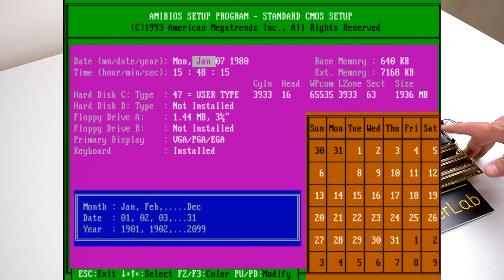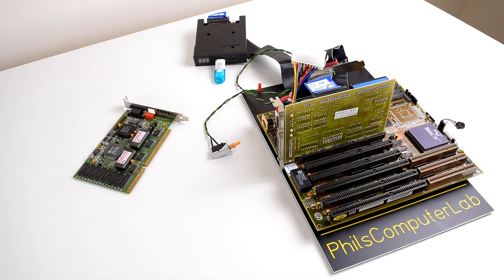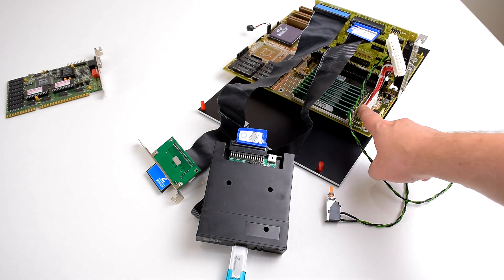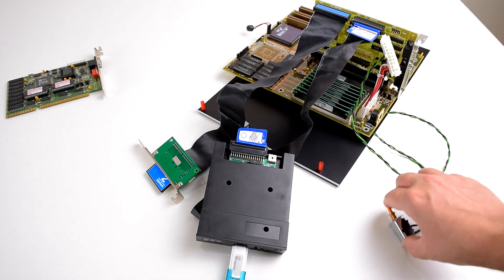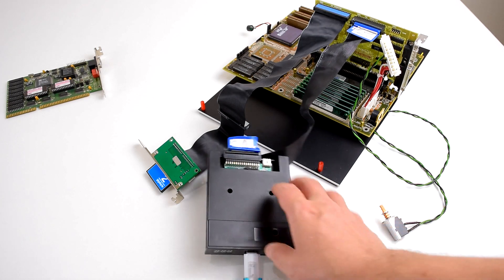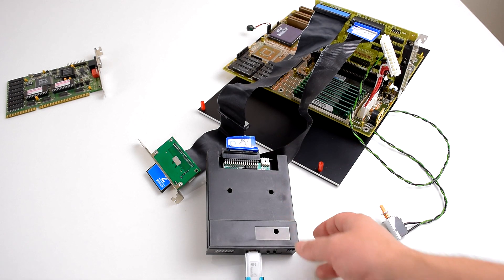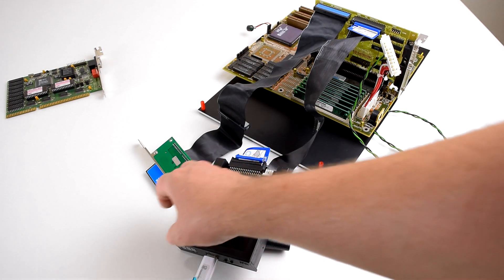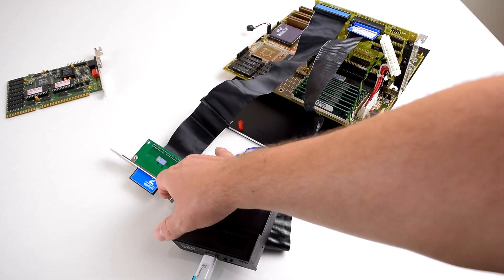A quick look at the motherboard and the test setup: I'm using the Biostar MB1433 with an Intel 486DX33 at 33 megahertz. The motherboard has 256 kilobytes of cache and 8 megabytes of memory. I'm using an ISA storage controller to keep the VESA LocalBus fully available for the video card. I have an AT to ATX power adapter with a toggle switch, and for storage I'm using a Gotek USB floppy drive and a 2 gigabyte CompactFlash card in a CompactFlash to IDE adapter.